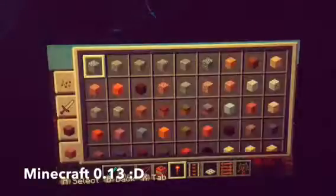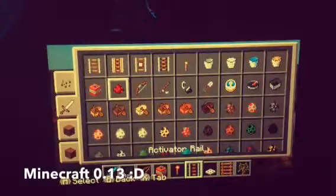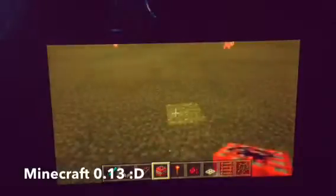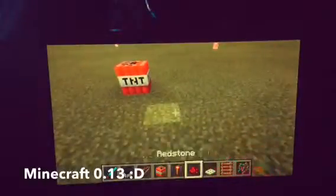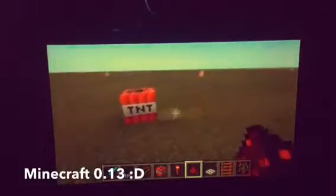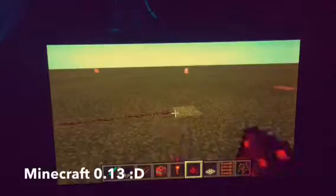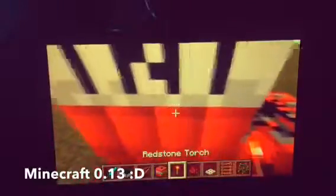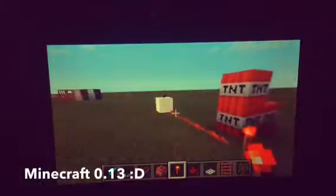I'm going to show you a cool trick for PvP with this update. You can place TNT somewhere, and then hide a redstone signal behind a wall. A friend might walk up and see the TNT, but you can sneak along the wall, place a redstone torch on it, and it'll ignite the TNT without them knowing you did it.